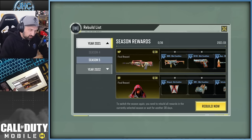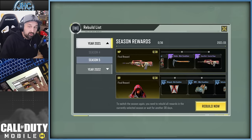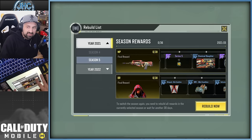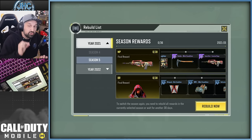Basically what it does is you select one of the past seasons available, and then you're gonna be able to claim all the old rewards from the rank series, including the gun and the soldier from BR. There are 18 rewards for Multiplayer and 18 rewards for BR. Like I said, if you just want a couple rewards and then want to switch seasons, you have to wait 30 days — you cannot go from one to the other and back.